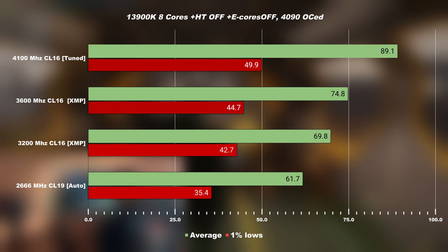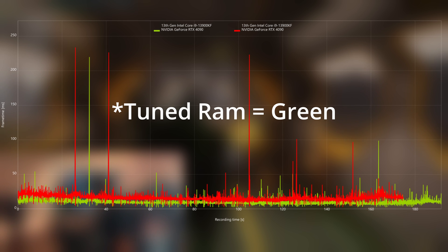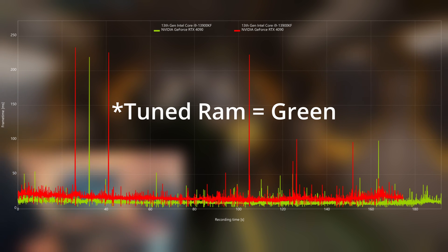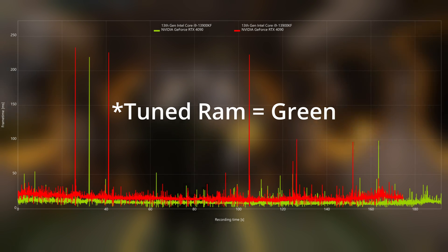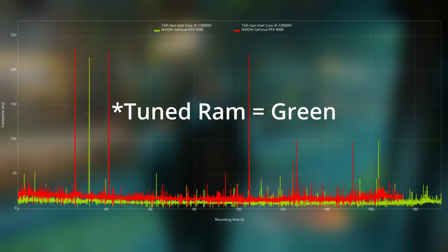Taking a deeper look at the frame times, you can see that the tuned RAM, shown in red, has a much more consistent frame time, resulting in a much smoother overall experience with just one big noticeable stutter within the benchmark. Everything else is smooth. I heard that patch 3.18 will remove all the stutters, so I'm looking forward to testing that in the future.